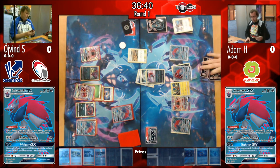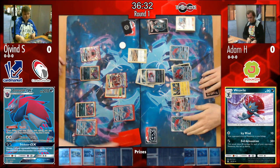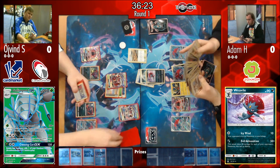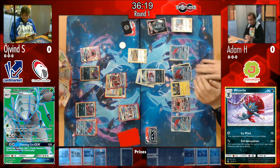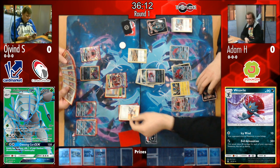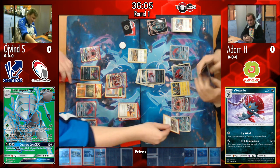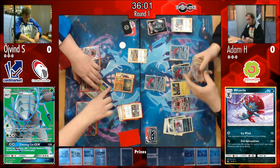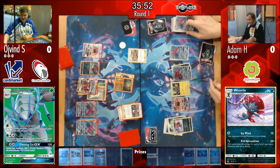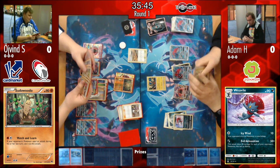Adam plays a Kukui, draws two cards, hits the Devoured Field and Choice Band — taking a massive knockout on that Zoroark. Golisopod comes back in with Armor Press and will probably take another prize from Weavile. But that was a fantastically well-played knockout. Then we see the Sudowoodo Counter Energy tech pay off — Adam going from three to four prizes means Counter Energy becomes active and Øyvind takes two prizes.